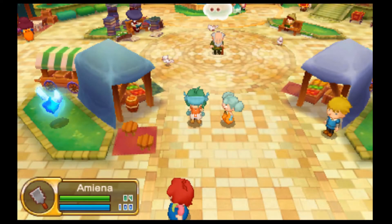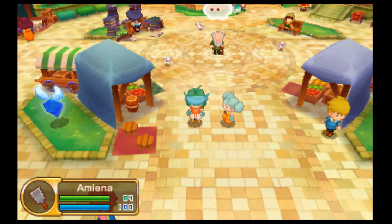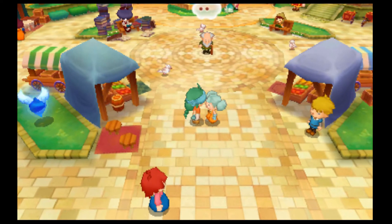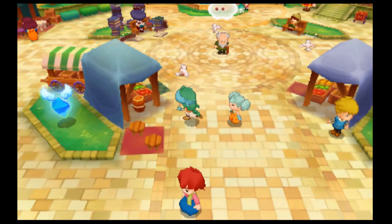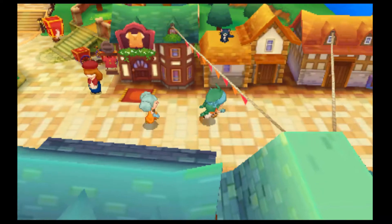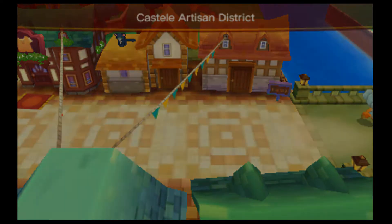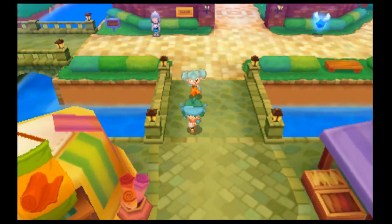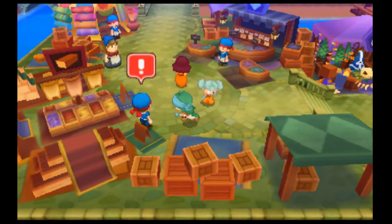Hello everyone and welcome back to Fantasy Life. In the last episode we turned in our stars for the woodcutter, then we became a carpenter. This little girl standing next to me is Poppy, Woody's sister who is the master. So the furniture owner wants us to build this custom chair, so we're going to go get materials for it.